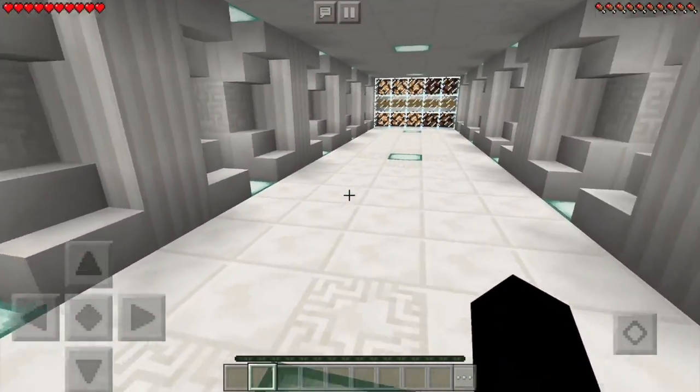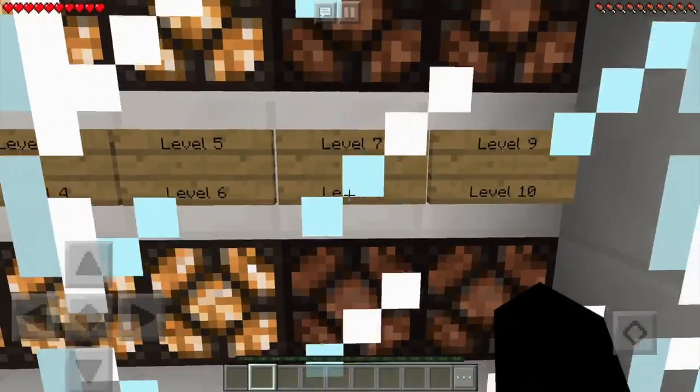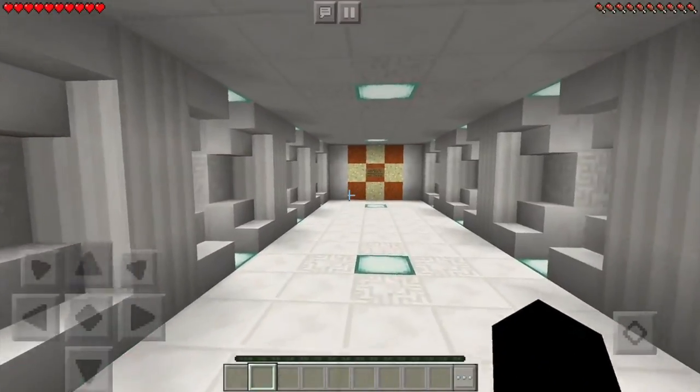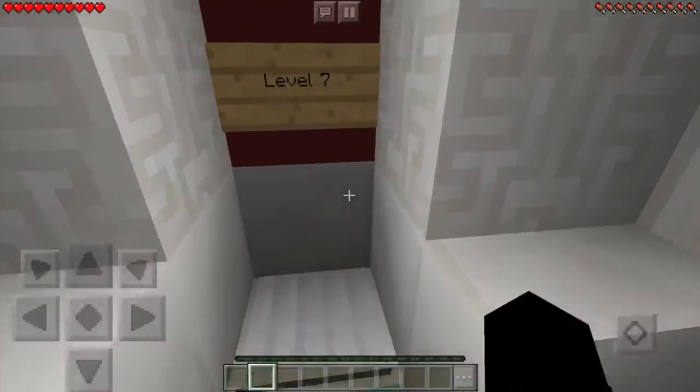All right, what is up guys, it's Trey Homer back with part two of The Dropper. We left off with four levels left and then that big surprise one, so let's go ahead and get started with level seven.